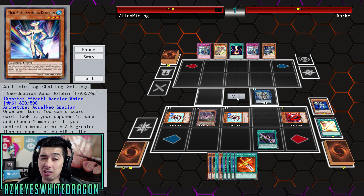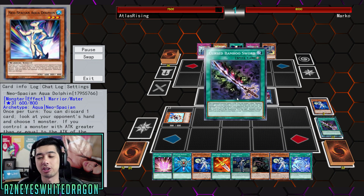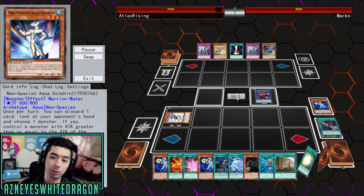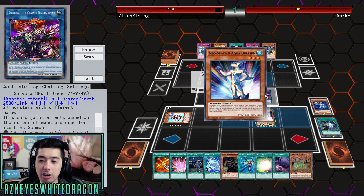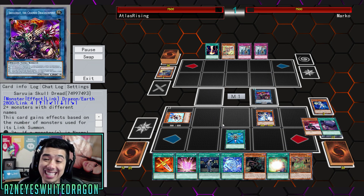It is a Trishula slash Aquadolphin deck. I gotta give Aquadolphin a shout out because he can tactically be special summoned multiple times in this play. And as you guys can see, he's going to draw a bunch of cards courtesy of Saryuja as well as the Bamboo Engine.